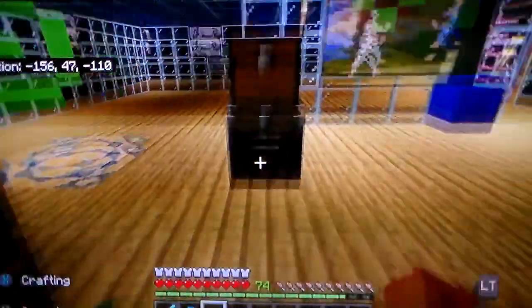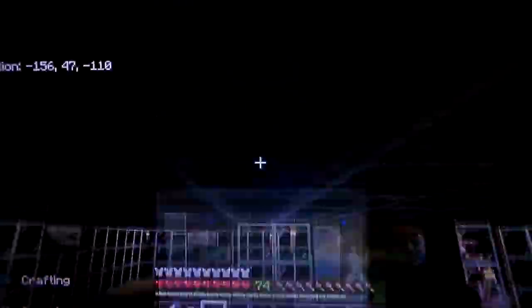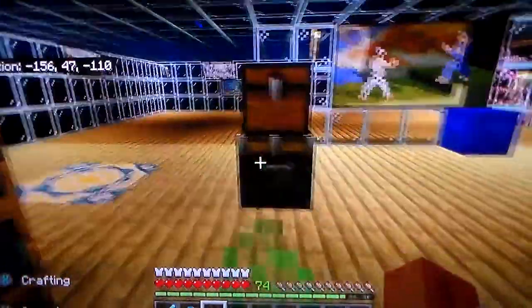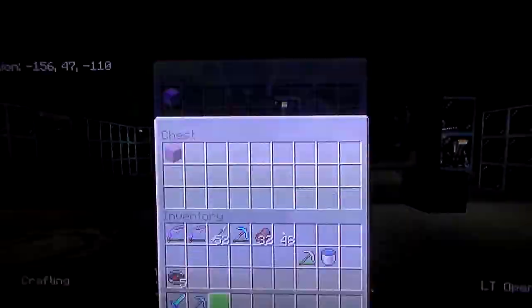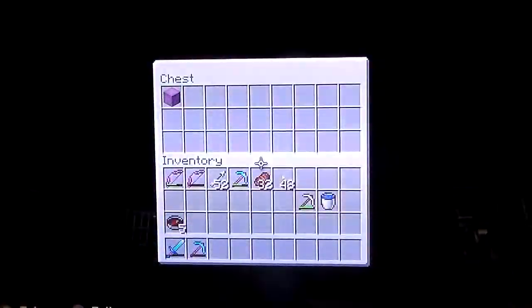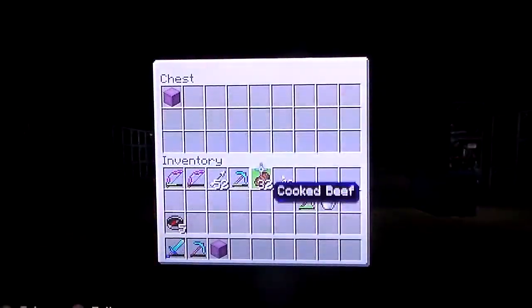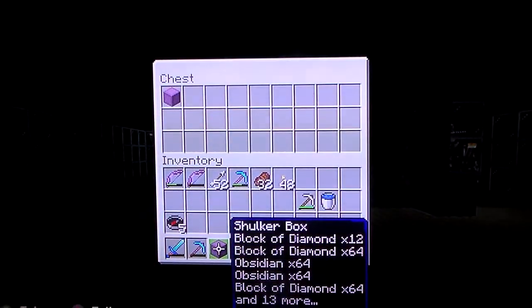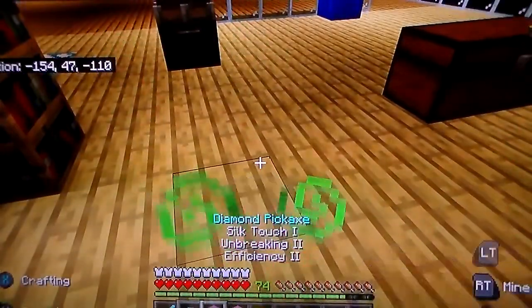The best part is it gets super duper crazy when you have a shulker box full of stuff, because not only does it duplicate the shulker box, but it also duplicates the stuff inside of it. That's the coolest thing — that's why I got so much diamond, and honestly that's why I got bored of this game. If you guys want to defeat the Wither on camera, please smash the like button — I will do that. And bam! Now I have two shulker boxes full of diamonds. So that's the duplication glitch, guys.